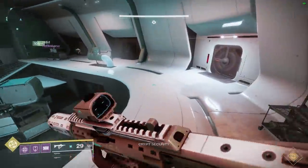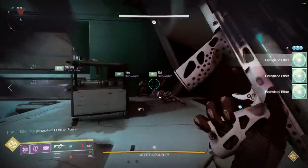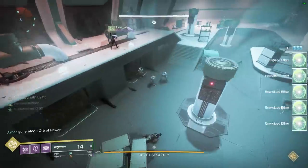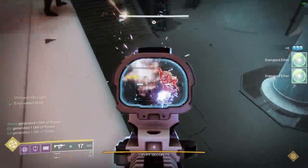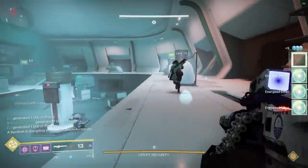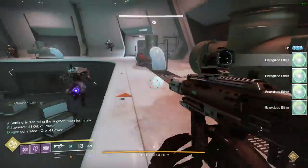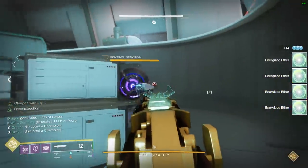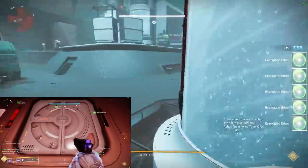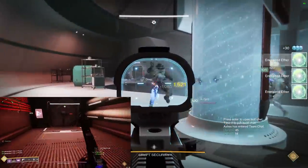We're going into the Deep Stone Crypt, and if you can, try to get a checkpoint for the first encounter — Crypt Security — because this is what we're actually going to be farming. By far it is the fastest way to get the most raid spoils. Have everybody on a Xenophage, or a shotgun if they don't have one. Do the encounter as normal — if you do it correctly and quickly, you can get all of the crypt fuses at once, finishing the encounter super fast.